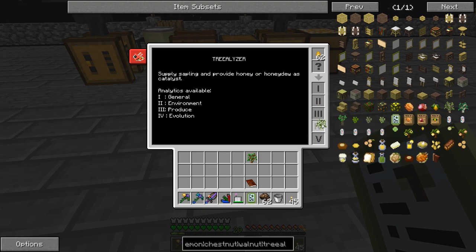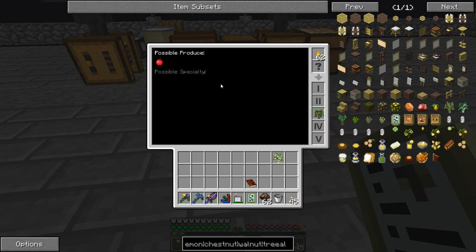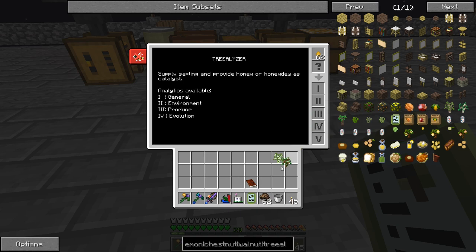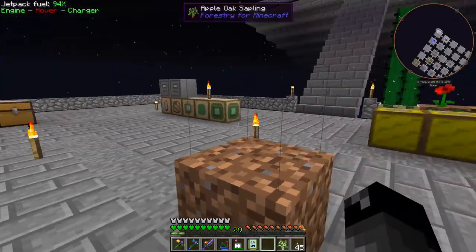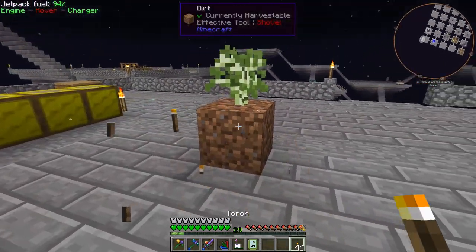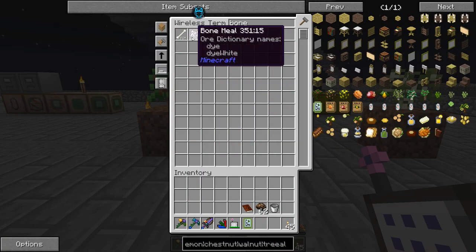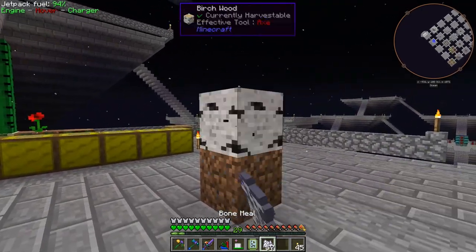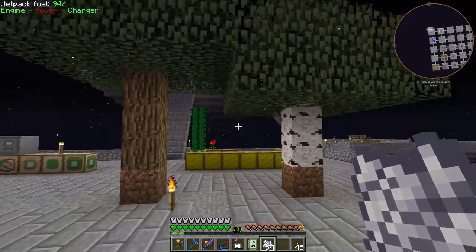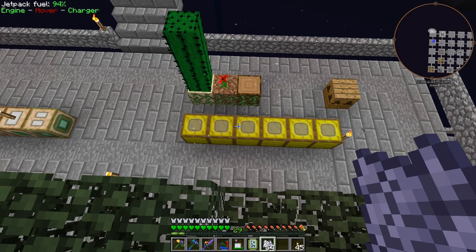These can mutate into a bunch of different paths. The apple oak looks about the same, and it does say it possibly produces apples. So now we need to take these two forestry trees and plant them next to each other. We'll bone meal them — I'll do the birch first since birch usually doesn't like to grow without enough room. These two trees are next to each other near the bees that are doing their thing.